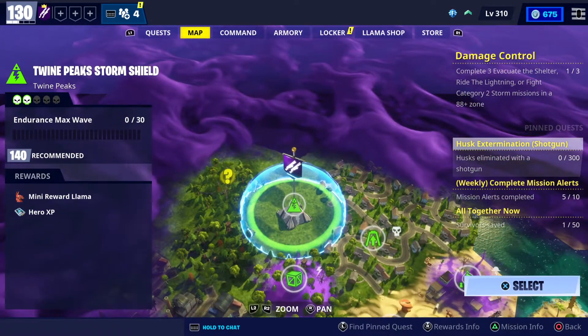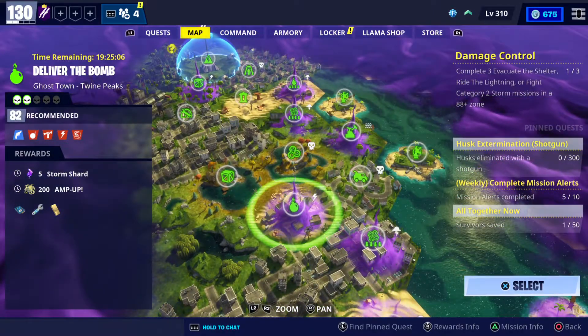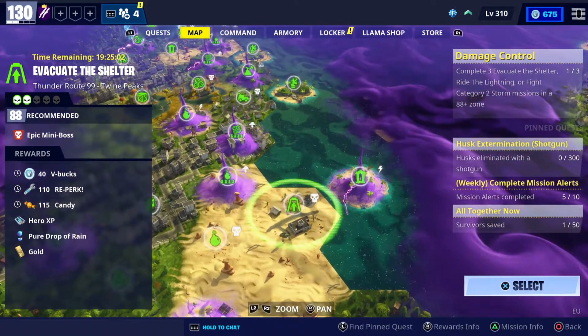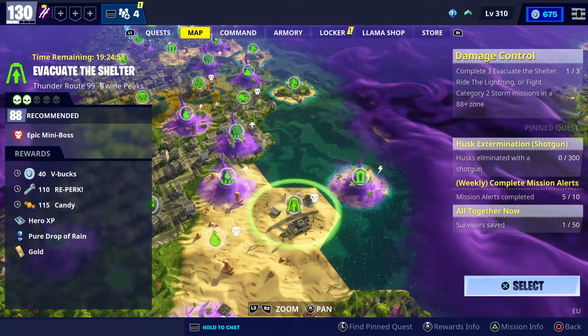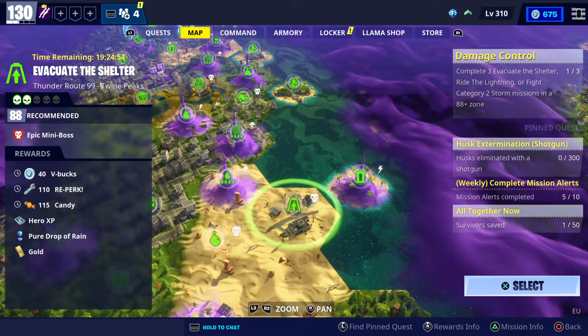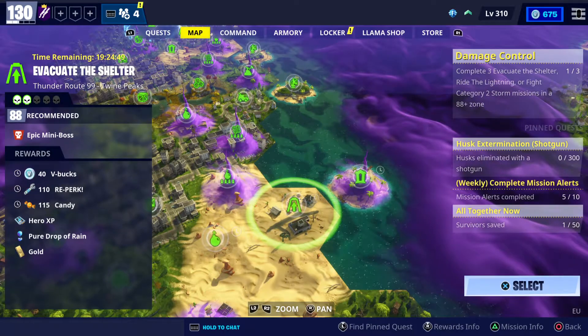Moving on to our last V-Bucks machine, which is gonna be in Twine Peaks. In Twine Peaks you just come over here — there's the one, power level 88, Evacuate the Shelter, Thunder Route 99 — and it's gonna give you 40 V-Bucks. So that means 105 V-Bucks so far, plus some candy.